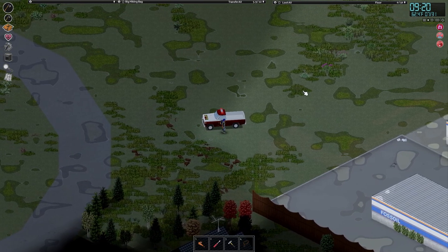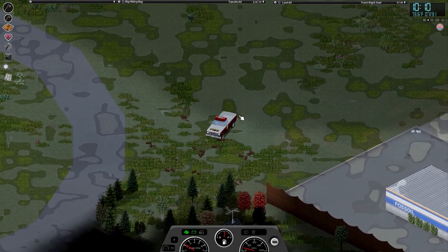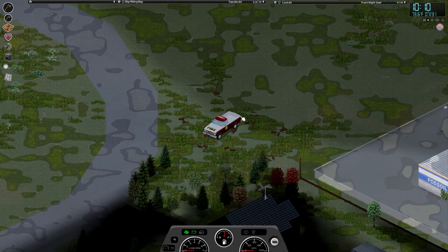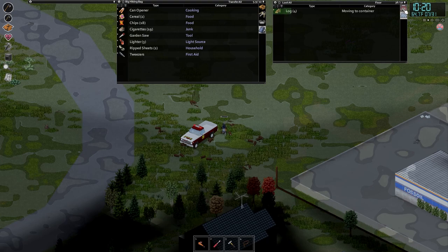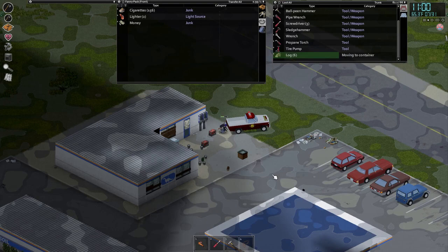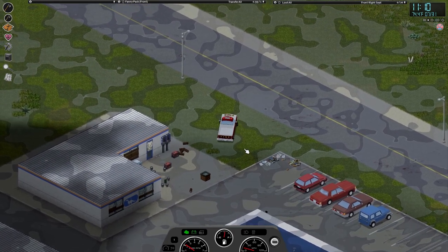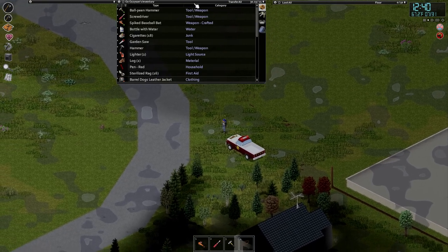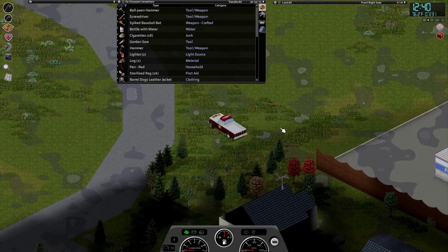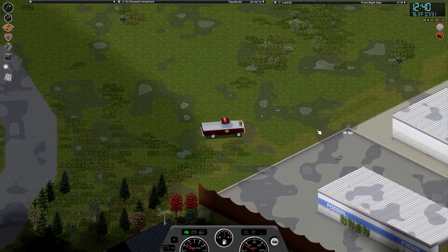We're exhausted right now, so we're going to take a rest quickly. Let's drive this truck around - I keep calling it a van. Just going to go around and move things from the floor to the truck. There's not that much room in the truck to be honest. Six logs over here - we're going to go back and grab as many more as we can. We've got an extremely heavy load, a ton of logs now. We're going to turn them into planks.